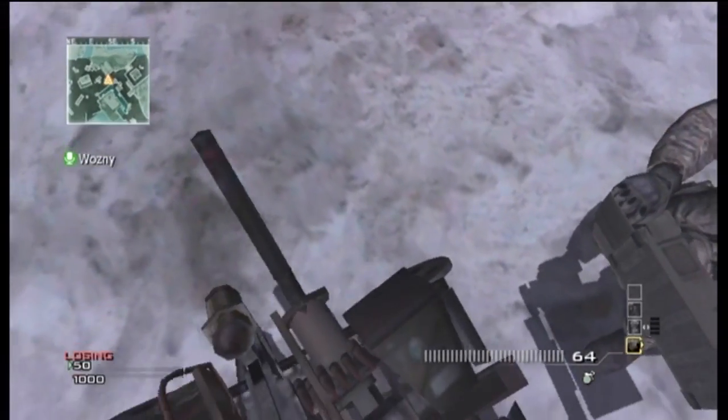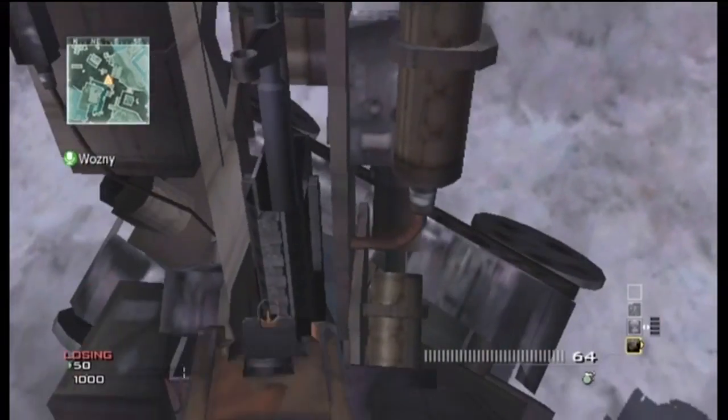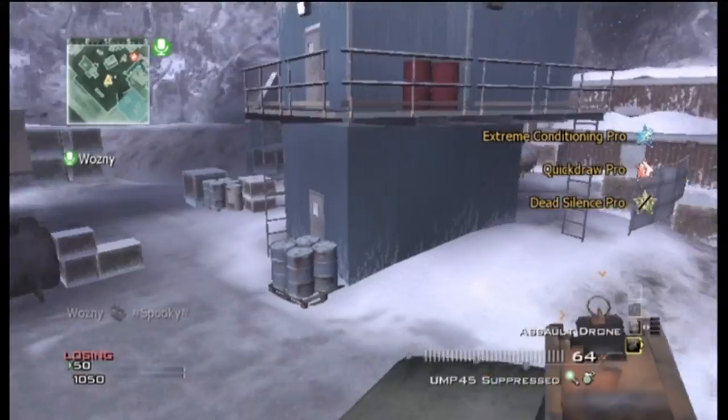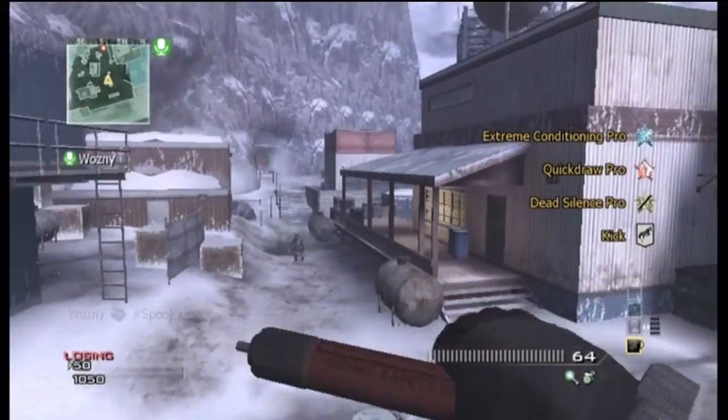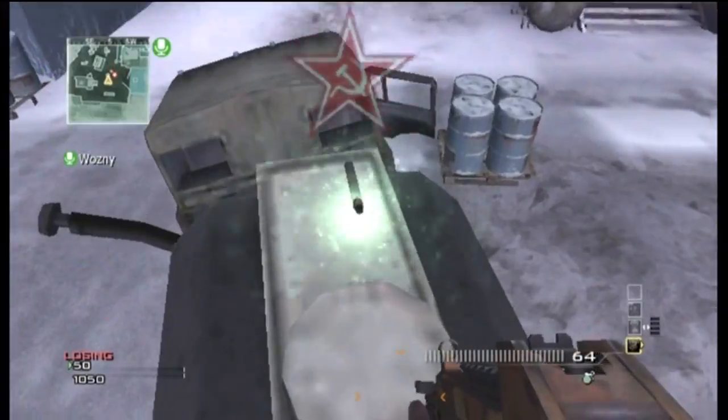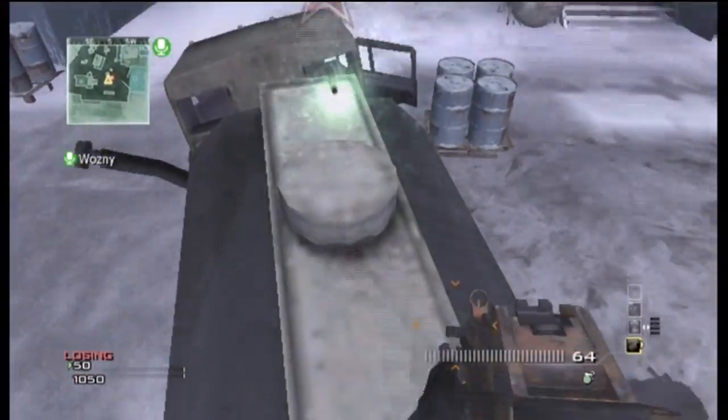Now when I'm inside the Assault Drone, I'm going to place my Tactical Insertion and it won't be here anymore — it'll be where I just was, on top of the track. As you can see, he killed me and now I spawned up here. That's pretty good, it's a very helpful tactic that you can use while glitching.